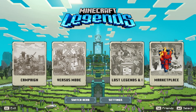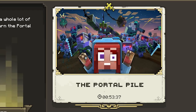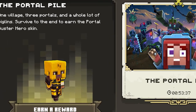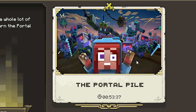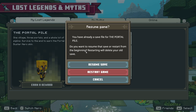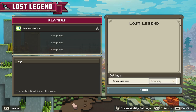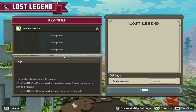The last mode in Minecraft Legends is Lost Legends. Every month there's a new adventure — at this time we have Portal Pile going on, and you can earn a skin reward by completing it. It works similarly to campaigns and PvP mode, but is more like the training level. You can resume or restart if you've already played. Once in, you select friends or invite only, select your friends from the list, add them in, and take on all the piglins that come after you.